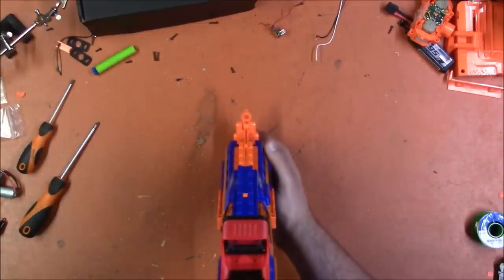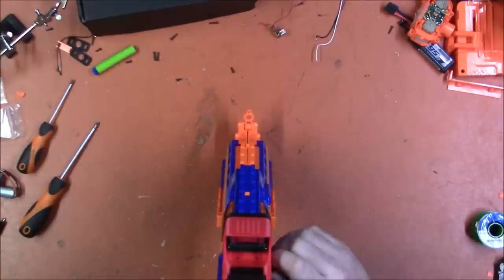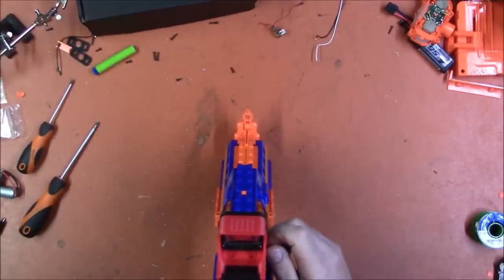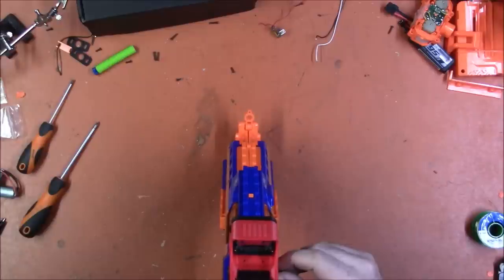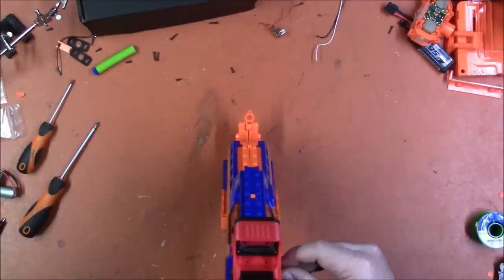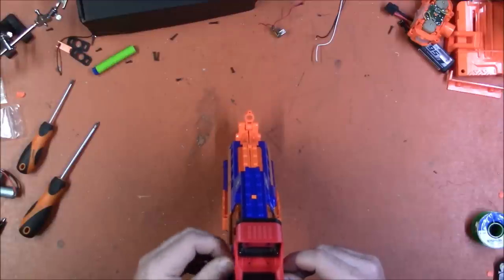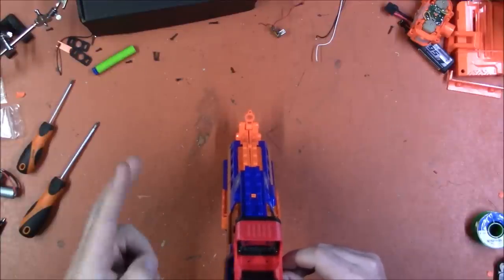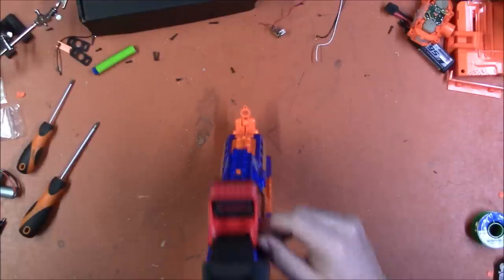I believe you can change what the burst is on the first two modes. You can set your ammo capacity — I've got it set at 22 because I run Worker 22s. You can set whether it does ammo display — you can have it basically have an ammo counter that tells you what your magazine capacity should be. You can set the voltage on your pusher motor. So I'm going to change mode one to two and mode two to four. I think what that does is change the semi-auto to a two round burst and the burst mode to a four round burst.